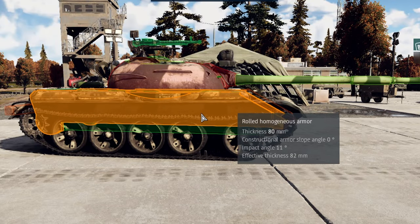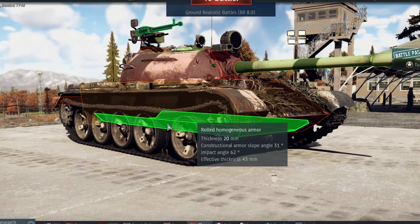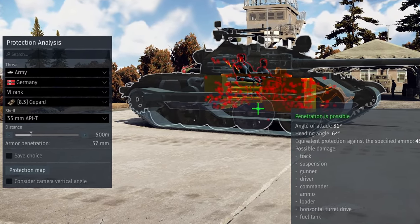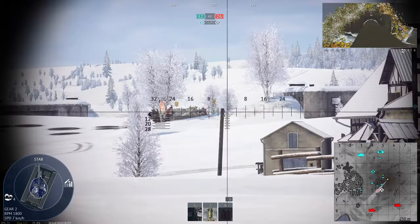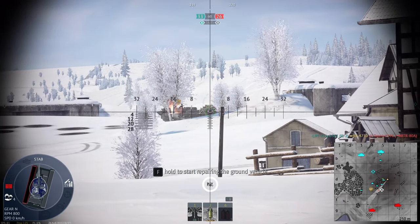Most autocannons can't get through you apart from near-perfect conditions. There is one quirky bit of armor though — the floor. It curves up at the sides and is only 20mm thick. If someone knows to hit that, even a Gepard's default belt can get through and kill all your crew. Overall, the vehicle's armor is pretty reliable if you know what you're fighting, as it doesn't have any consistent weak spots.